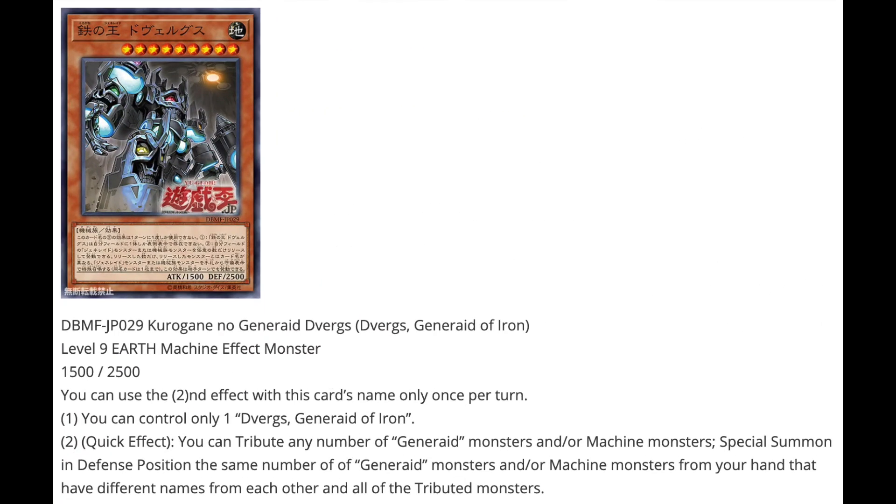Next we have Diverges — or I think it's a silent D, so 'Verges' — Generate of Iron, level 9 earth machine effect monster, 1500 attack, 2500 defense. Again, second effect is once per turn and you can only control one. Quick effect: you can tribute any number of Generate monsters and/or machine monsters, special summoning the same number of Generate and/or machine monsters from your hand with different names. Notably, every single one so far is level 9, so World Legacy Monstrosity will definitely be a key card for this deck.